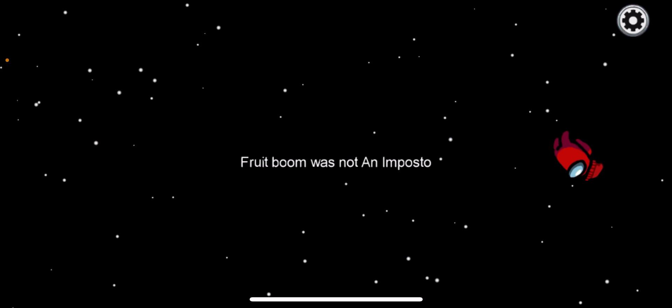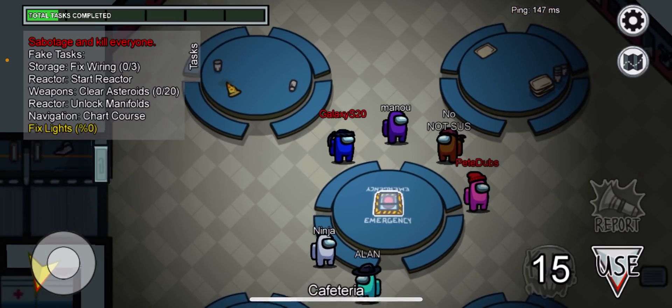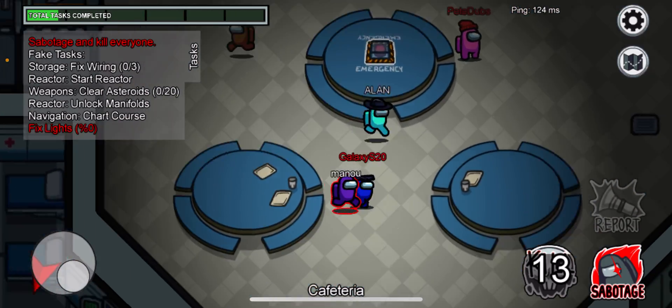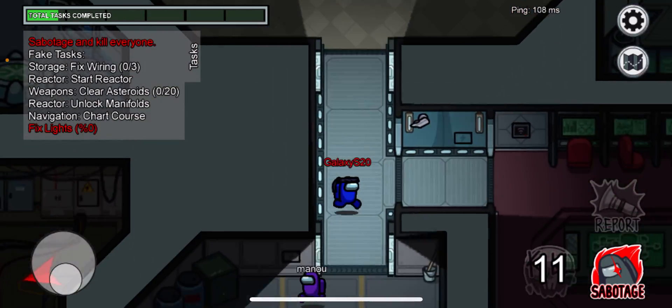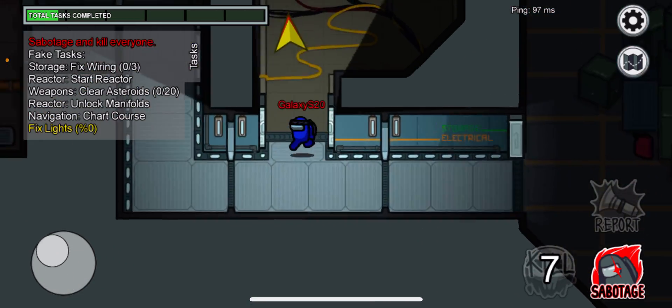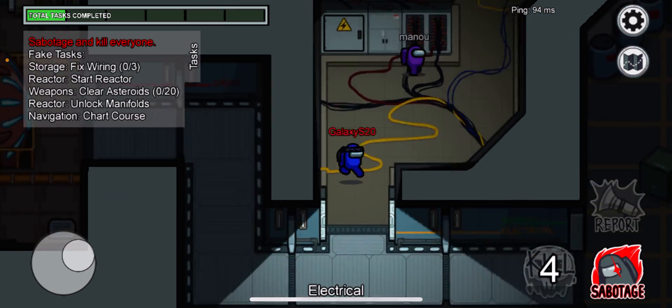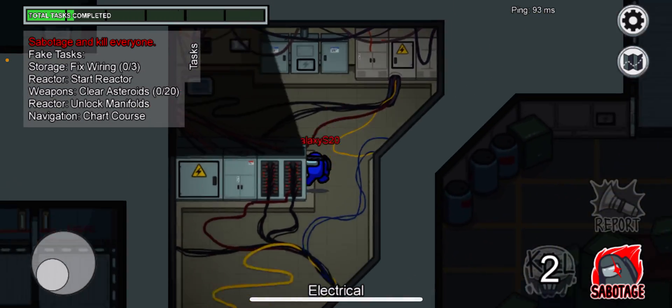If someone accuses you, say it's the other imposter — when they get voted out, you're safe because you've blamed it on them. And you can fix the lights here on the sabotage, so everyone will think you're safe.